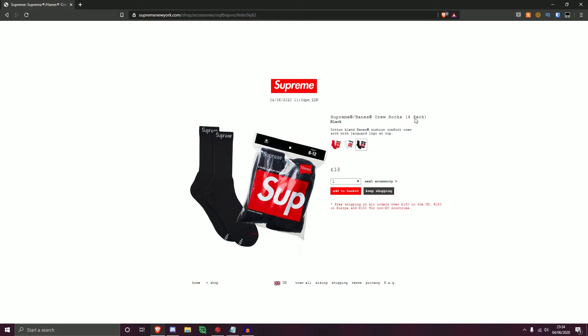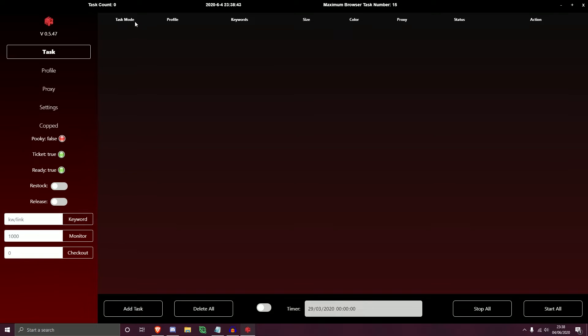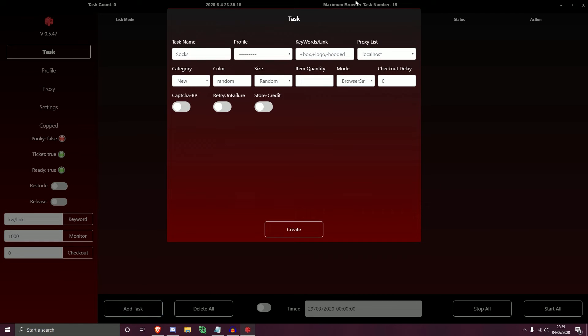For the task section, I'm going to pick an item on the Supreme website to bot and demonstrate a successful checkout. I've selected the Supreme Hair and Crew Socks in black and copied the product link. Back in Mech Preem, the task page shows columns for task, mode, profile, keywords, size, color, proxy, status, and action. At the bottom you have the Add Task button, Delete All, a configurable timer toggle, Stop All, and Start All.